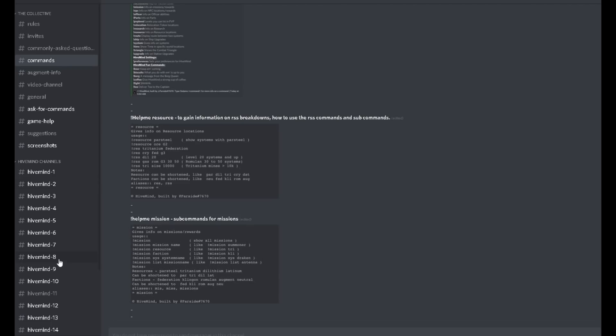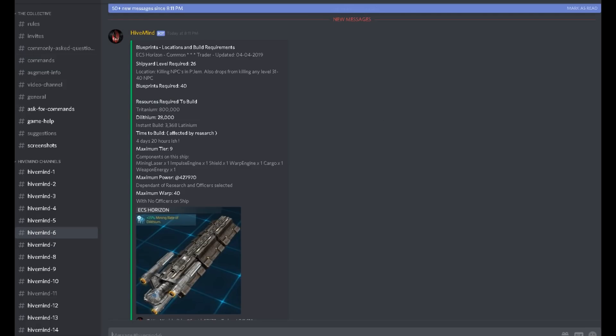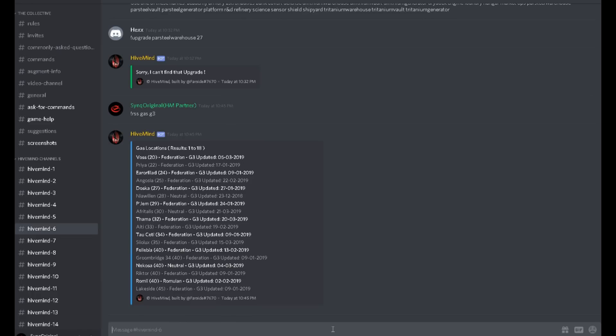What we're going to do is go down to one of these hive mind runes — it does not matter which one you go into. Scroll all the way down to the bottom and here we go. You can't see it properly because I'm trying to hide my actual name as it's got my hashtag in there. But there it is — hashtag RSS gas G3. Now all these systems are systems that have G3 in them.